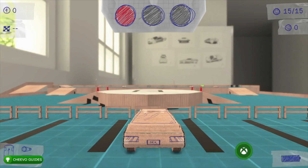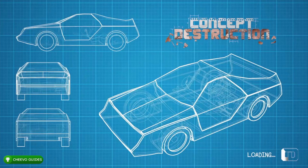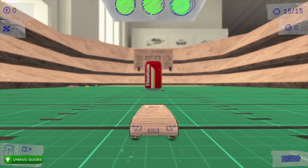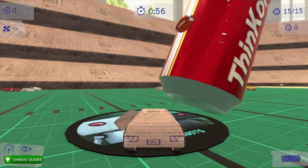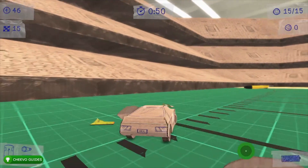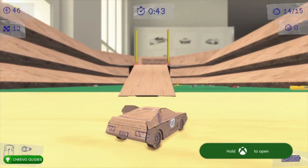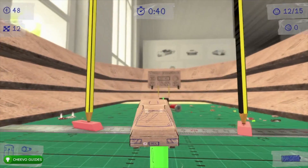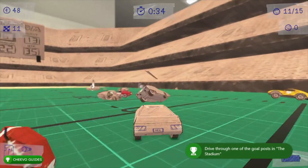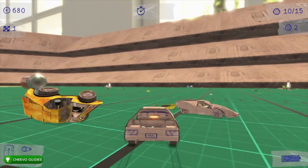Complete that level and continue the championship tournament. At the Stadium level there are two achievements. First, press A to boost into the can of soda — that knocks the football off the top, unlocking the Player achievement for 30 Gamerscore. Then drive behind the field goal post, boost up the ramp, and fly through the field goal post to unlock the Scorer achievement for 90 Gamerscore for driving through the goal post in the stadium.